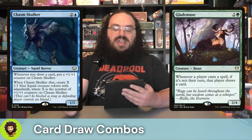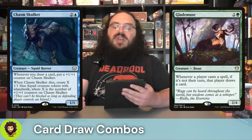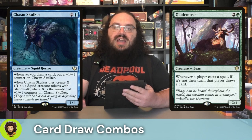Following them up, we have Glade Muse — a 2/4 beast for three mana. Whenever a player casts a spell if it's not their turn, that player gets to draw a card. So this really encourages us to save our spells and cast them mainly on our opponent's turn, really taking advantage of the fact that we get to cast spells at flash speed.